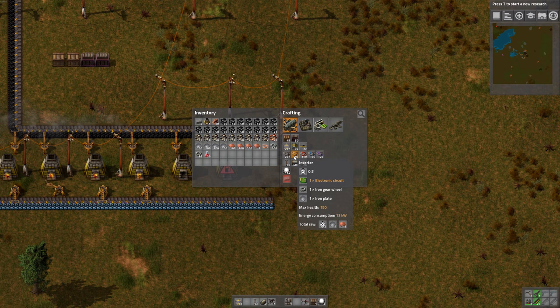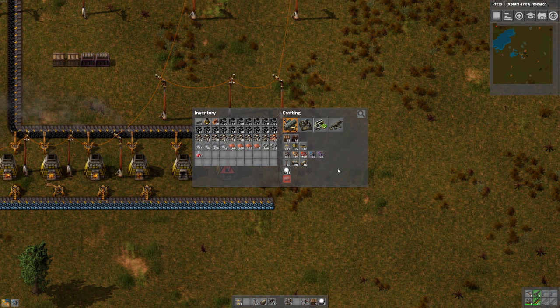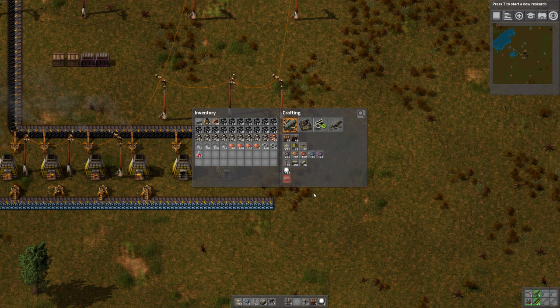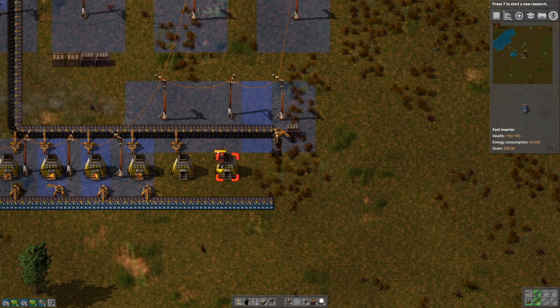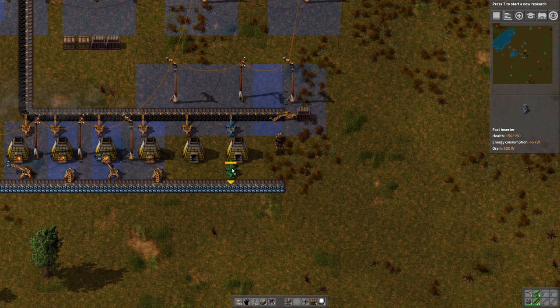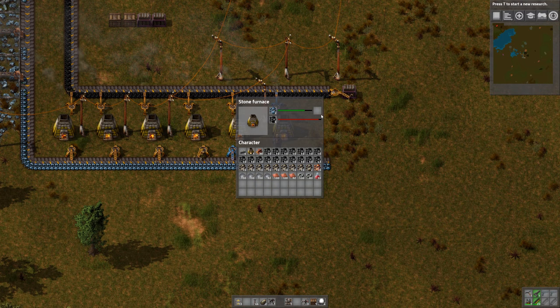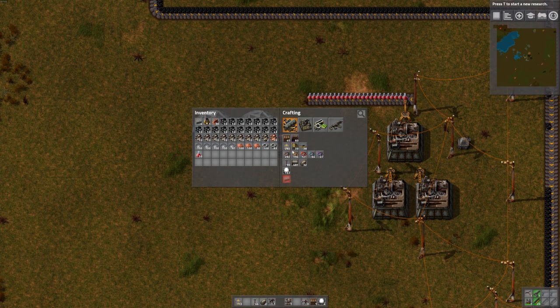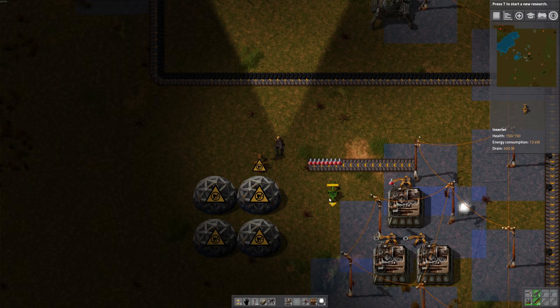Let's try a fast inserter. What do they take to make? More electronics and an inserter. Let's try one of those here and see how it performs. Let's make a few more. Holy moly, look at that thing go - that was fast! Let's put one on this side too. Now that might be overkill because the furnace can't keep up with that. Build two more science labs.